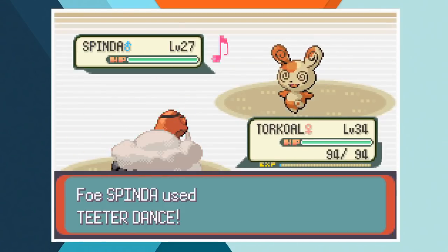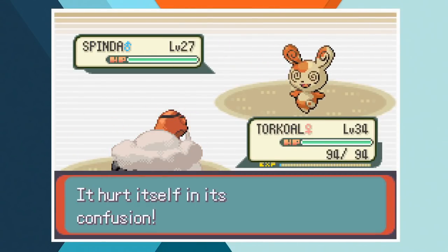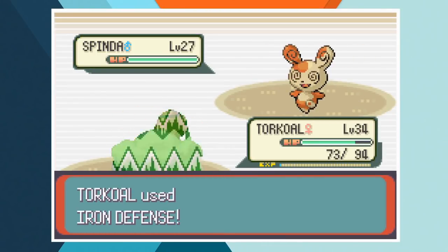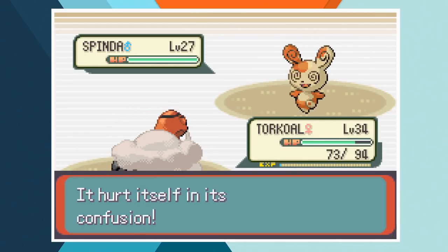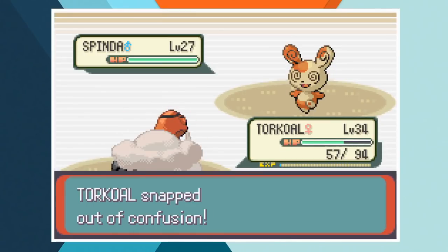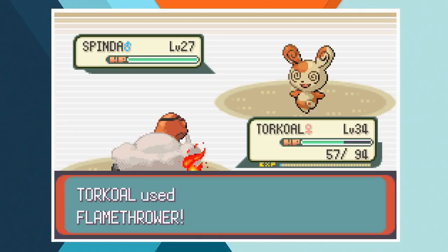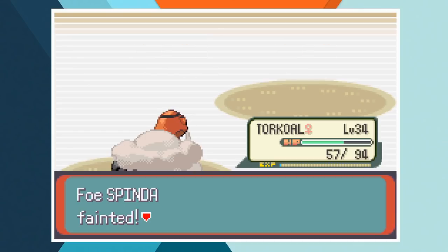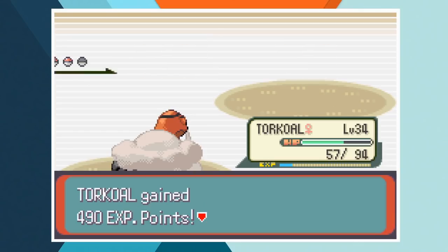Norman's got a seriously strong team and the first strategy that came to mind was to max out Torkoal's defense. That's exactly how I started off but with Spinda repeatedly using Teeter Dance and Psybeam, Torkoal had lost around 40% of her health before even going on the offensive. After getting off 3 Iron Defenses, Torkoal's defense of 109 has been multiplied to 436 — Norman could send in Slaking and she wouldn't even notice. A Flamethrower isn't quite enough to knock out Spinda but it causes a burn which finishes him off.